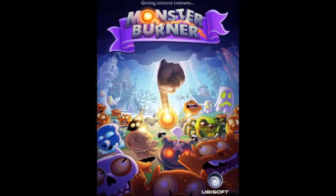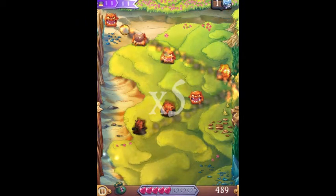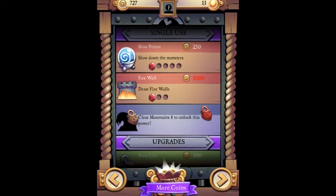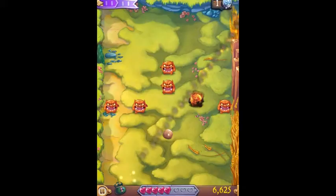First up is Monster Burner. This is Universal, and you're burning monsters. You're using your finger to flick fireballs at these waves of monsters that are coming down the screen. You get more points, and you actually get coins for killing more monsters with the same fireball. With these coins, you're able to upgrade your powers, make your fireball bigger, even make it bounce off the sides more and more times.